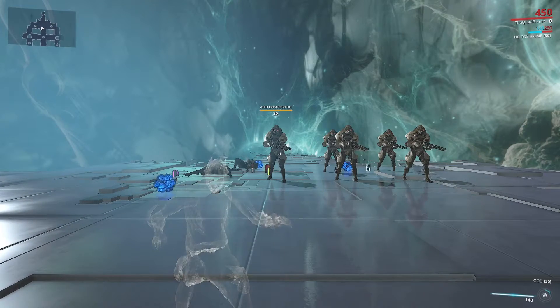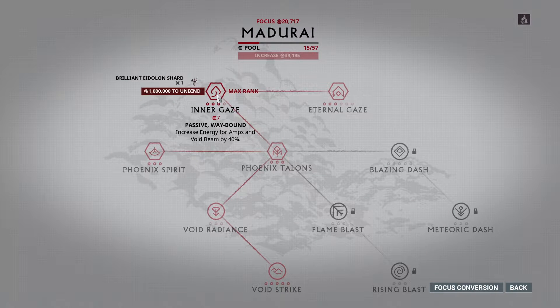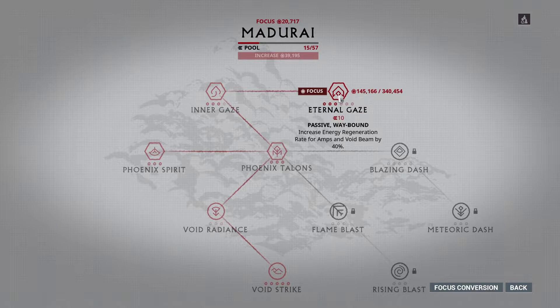The longer you're in void mode, the more additional damage you can get. When it's maxed, it gives 12% more. That doesn't seem like much, but it's really good for the increased damage from the Madurai school. The waybound passives here are Inner Gaze — it gives added energy for amps, meaning you can shoot more without having to stop. Eternal Gaze increases the regen of that energy pool for your amps, increases the amount you can fire, and decreases the time you have to stop between firing. Blazing Dash and Meteoric Dash can be useful for protecting a defense target or hurting an Eidolon fast, but everything else is pretty much useless.